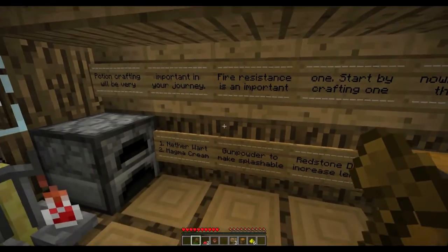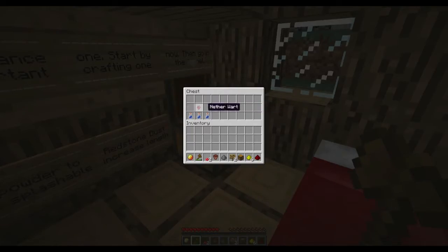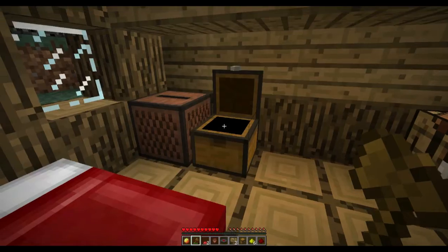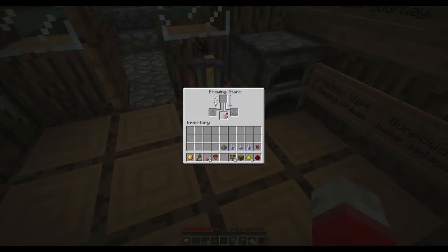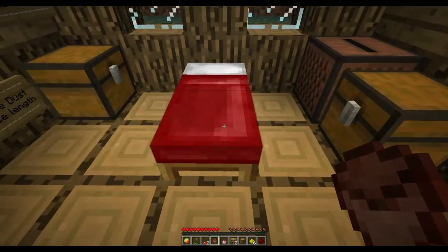A distant memory - seems familiar. I can't break blocks, better not. Potion crafting will be important. Fire resistance is important - start by crafting one now. Go into the tunnel. He gives me instructions: nether wart, magma cream, gunpowder, and redstone. I guess I have to put the name in that order. Does this map contain lots of bud switches? Nothing seemed to happen. Oh good - I can left click the brewing stand!